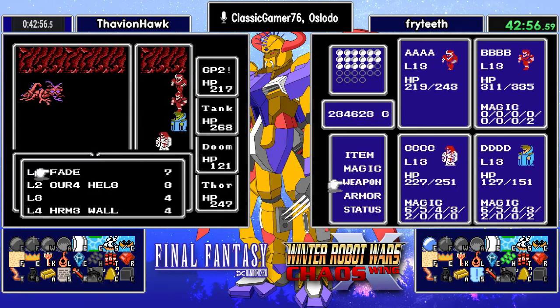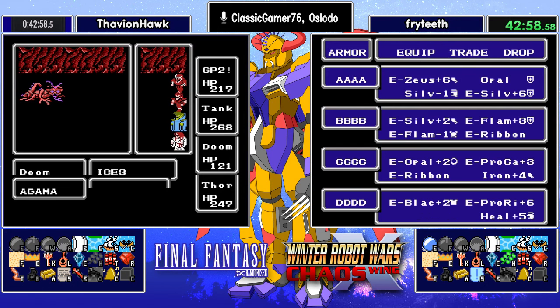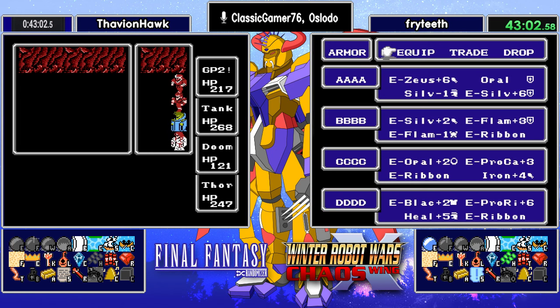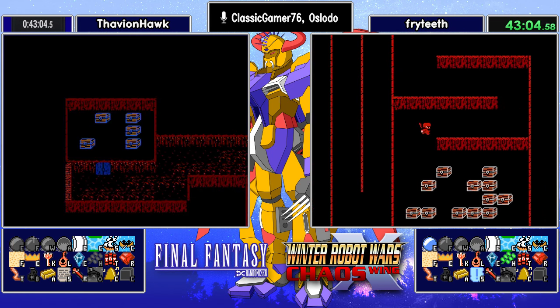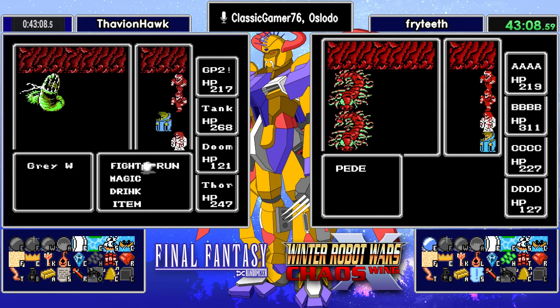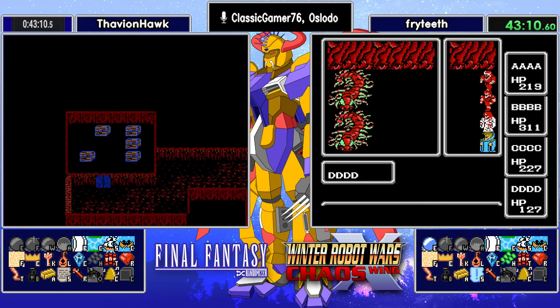Question in chat: what are the shards for? Normally in Final Fantasy, you need to fight the four Orbs to get to Chaos. In this version of the randomizer, the shards are your Orbs — the Orbs have been broken and you must collect shards. We need 28 of them to open the path to Topher.